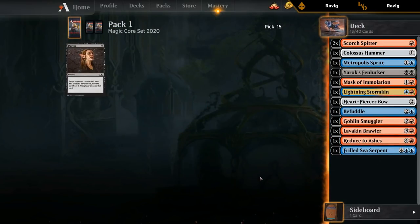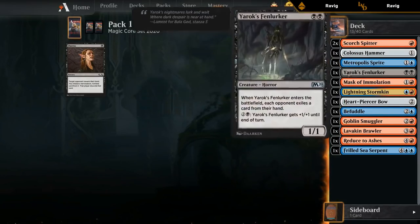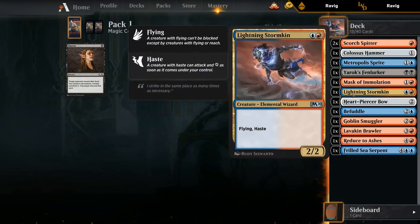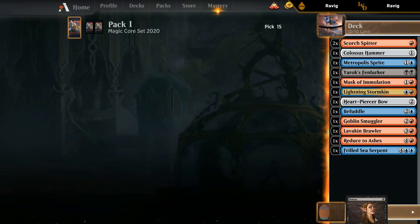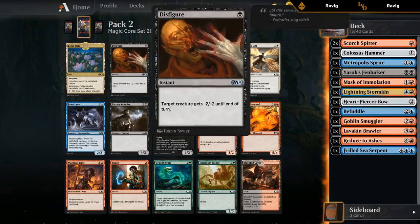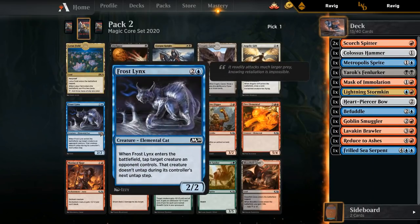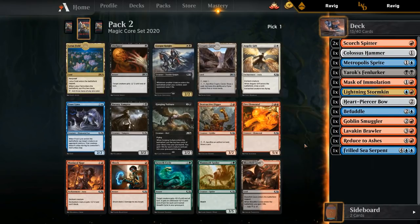We're pretty solidly in red, probably blue-red, but if we open something amazing in black I can easily switch - even green or white depending. Didn't really open anything amazing, Lotus Fields is marginal at best. Got a Disfigure but might as well just take the Shock in red. Frostlings would be pretty decent in this deck since we're pretty aggressive - it puts a creature in play, taps something down, and is an elemental for the Lavakin Brawler. Probably still going to go with the Shock but definitely hoping to pick up other Elementals at some point.